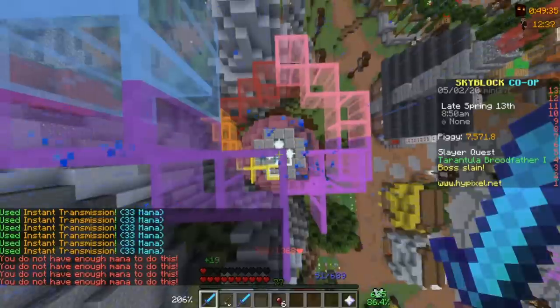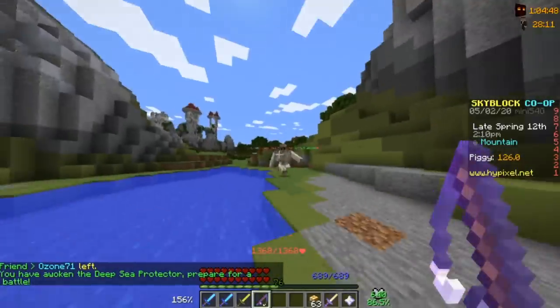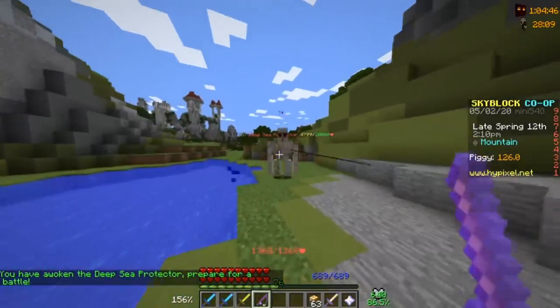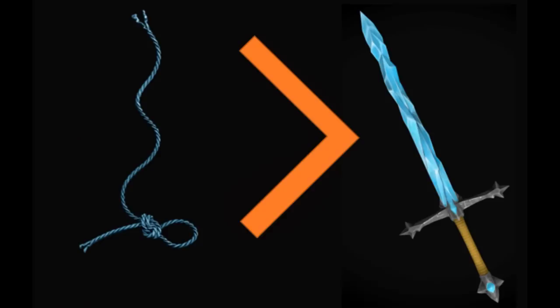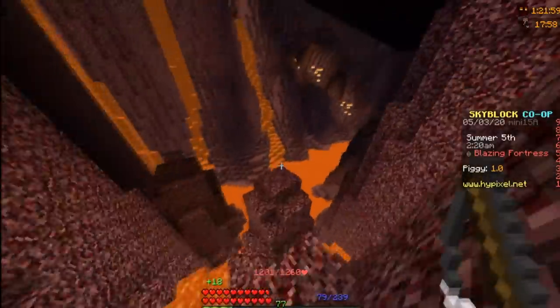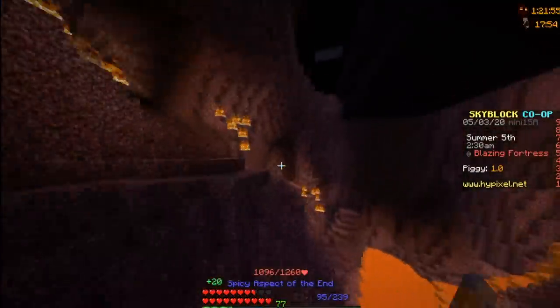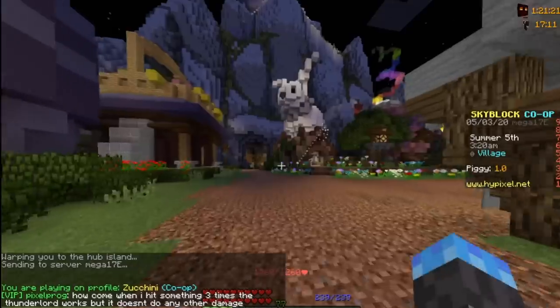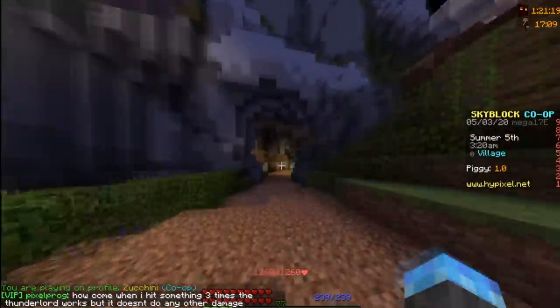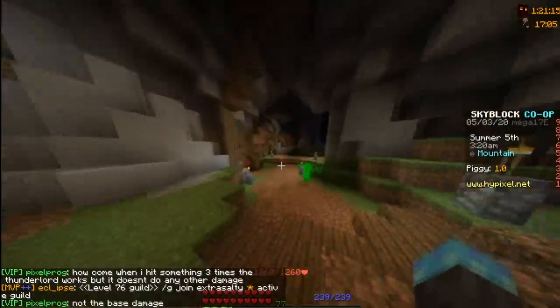The rules are: I cannot use any swords, bows, or even fishing rods. Which sounds strange, but in this game the string from a fishing rod does more damage than a sword of pure diamond. The reason the Tarantula boss was taking damage from me earlier is because my armor has Thorns on it, which reflects damage dealt back to the attacker. Effectively, I'm a pufferfish. My goal is to make this damage enough to kill the enemies — effectively making them hurt themselves. So strap in arachnophobes, I'm going to make a spider kill itself.